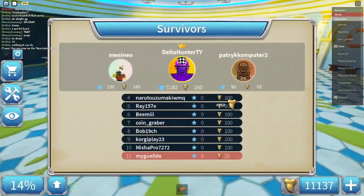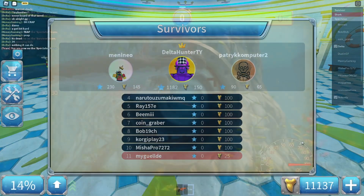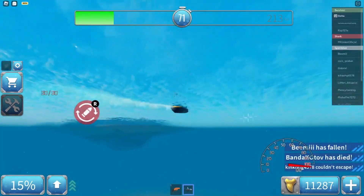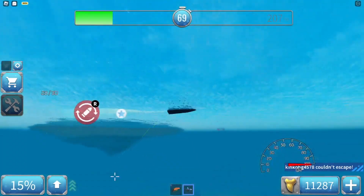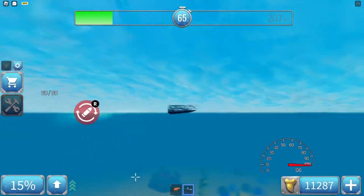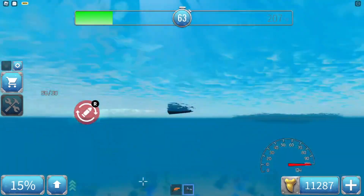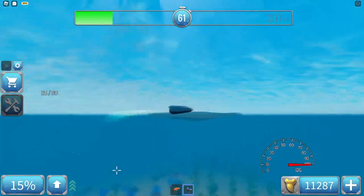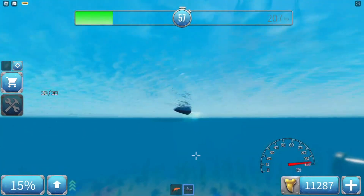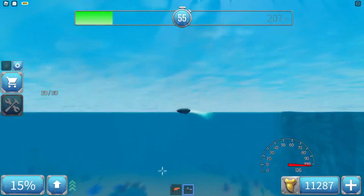If you paid attention, you might remember that I said there are three key components but only mentioned two. Well, that's because the last one is luck. Listen, we all want to win, but sharks are players too. A pro shark is going to most likely win if you don't have a supporting teammate. With this strategy you will succeed most times, but absolute perfection is impossible.